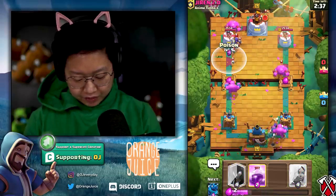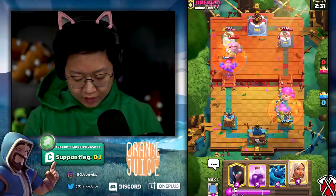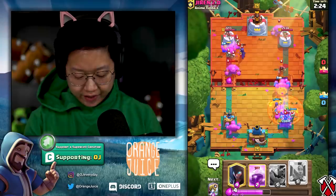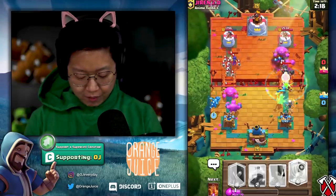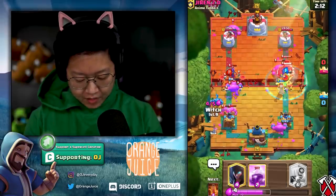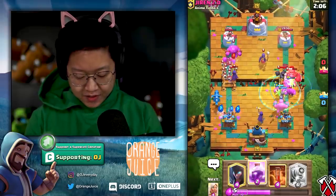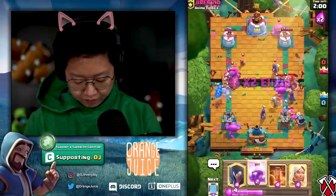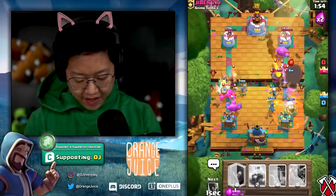I'm gonna poison that witch, give it no chance. We've got to do a battle healer to heal up that witch from the poison, then I'm gonna mirror the battle healer. Take every single opportunity to use mirror — if you're not using mirror to double battle healer, you're doing something not quite right. Oh my heck, that's a giant skeleton. Here's the thing with giant skeleton: they do not kill battle healers. Double battle healer on the right side.